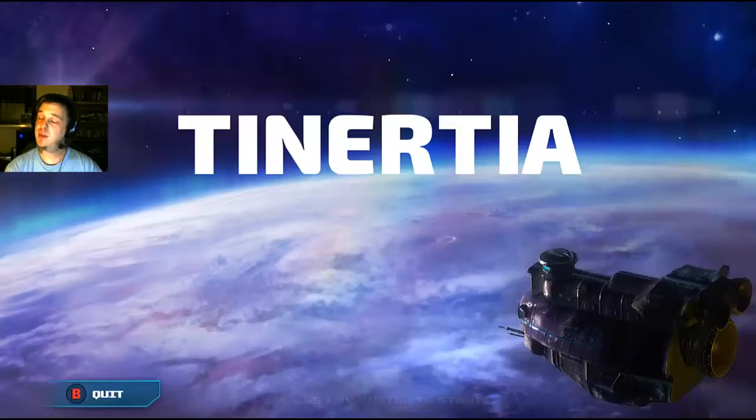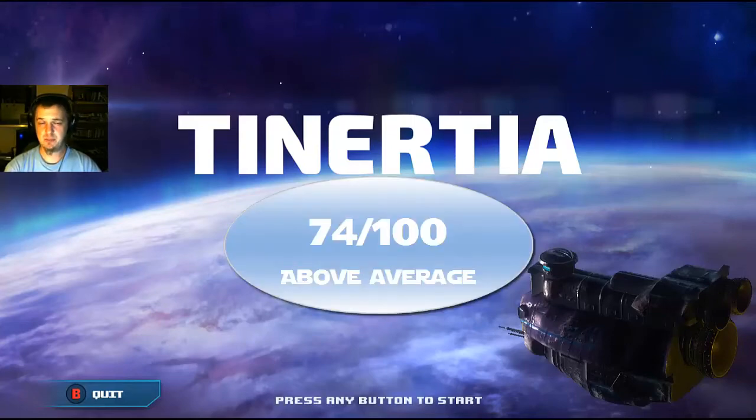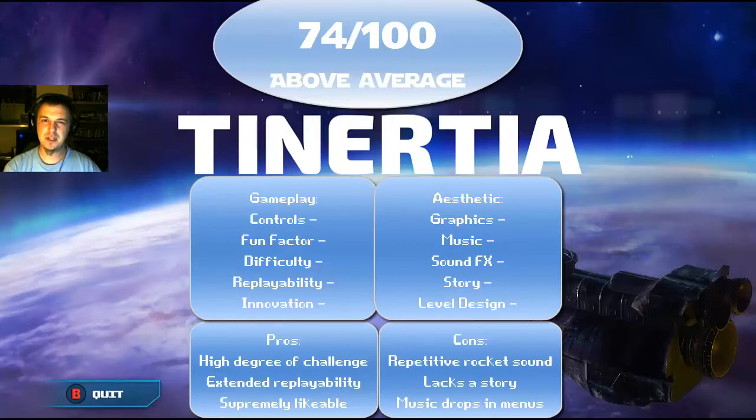So friends, after much deliberation, I have decided to give Tenertia a 74 out of 100 — quite the respectable score for an indie game with such a simple mechanic. But I will defend my stance. For the controls, I gave it an 8 out of 10. It does stick sometimes for me — maybe because you have to make a complete flicking motion and I wasn't doing that. But it was fixed once I started making a conscious effort, though I don't think I should have to make a conscious effort just to move my character — it should be a little more fluid.